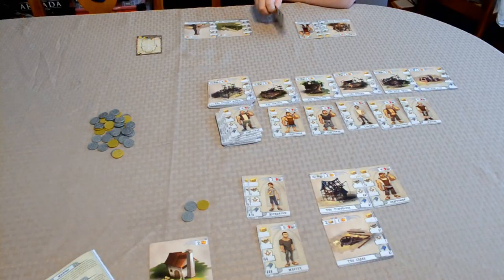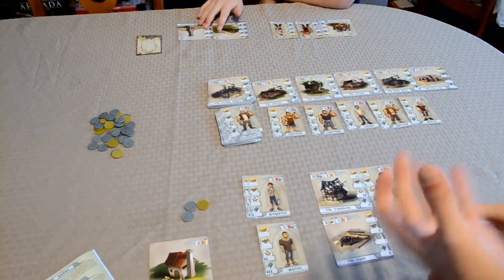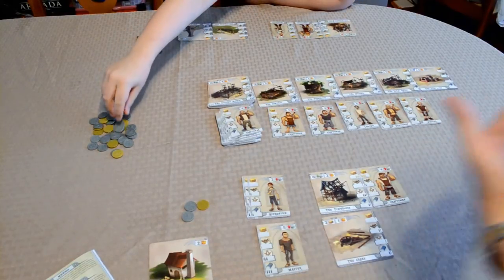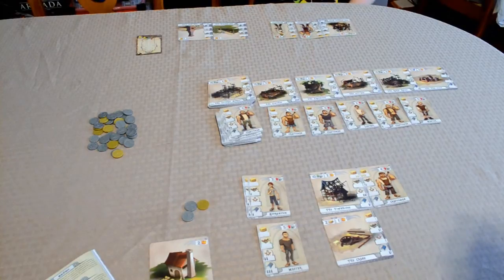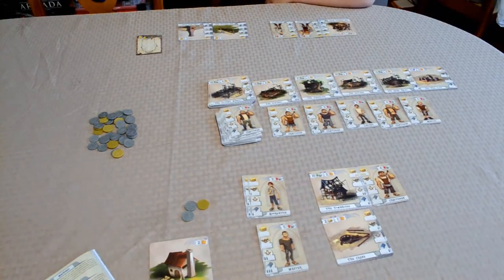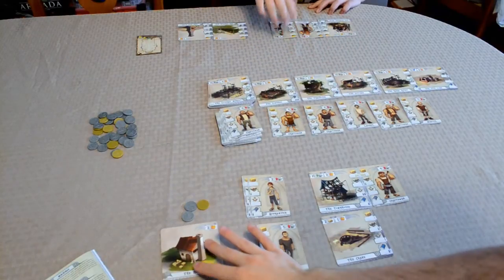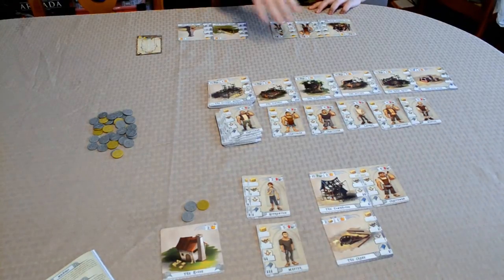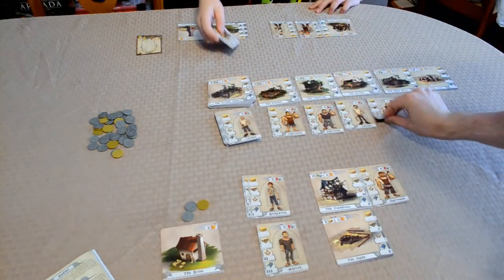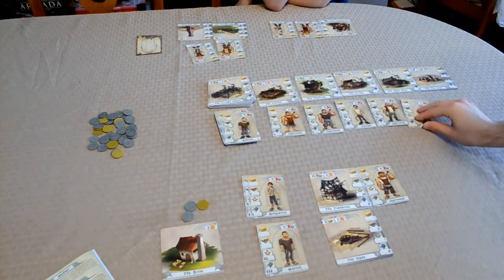The second player has three actions. They assign an apprentice spending two coins — but they're now out of coins. They have two actions left. The rule is: assigning one worker to a building is one action, but assigning another worker to the same building on the same turn requires an additional action point. You can also spend five coins to buy an additional action that turn.